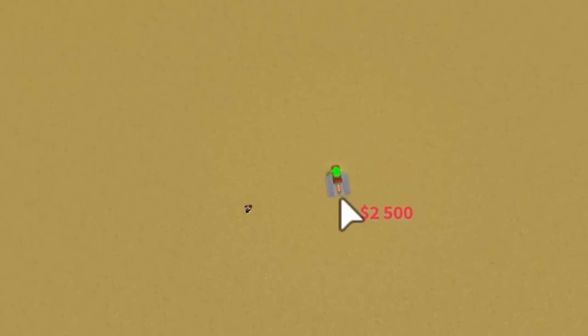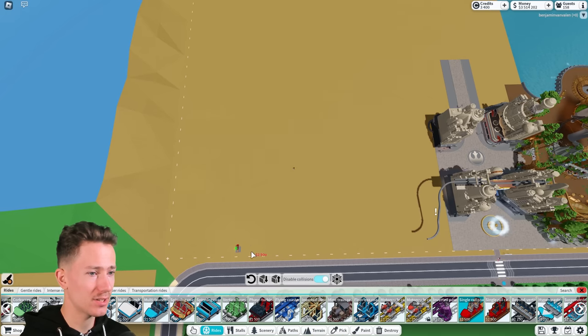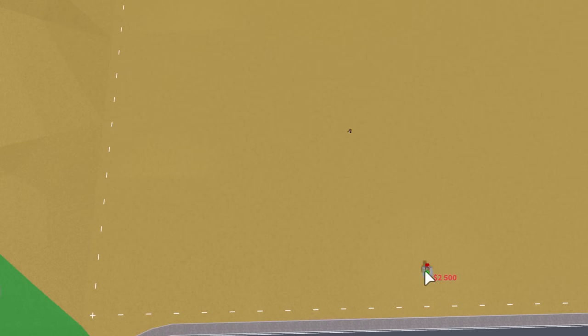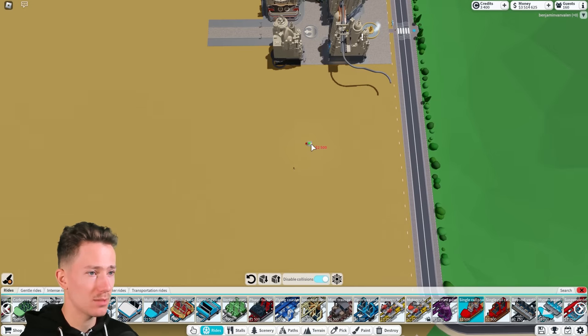I think it's nice if it starts right about here — we can make a little arena. Basically the left side, this entire area is going to be the coaster, and the rest is just going to be the rest of Tatooine. So let's see, I suppose we can begin.